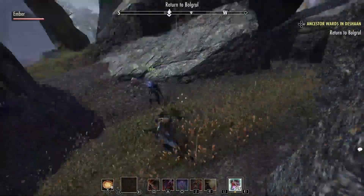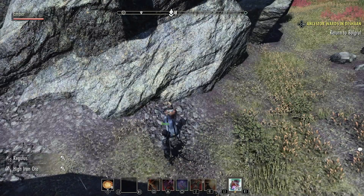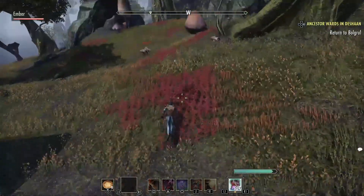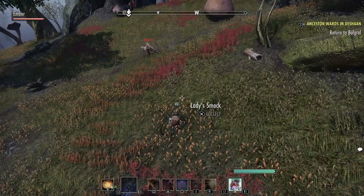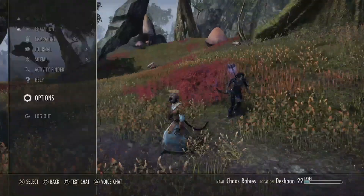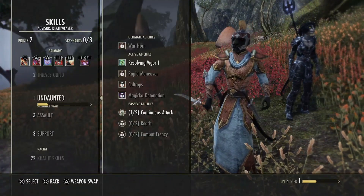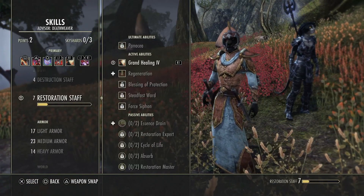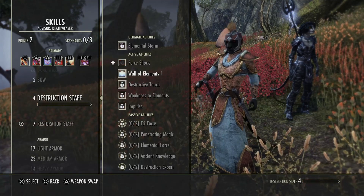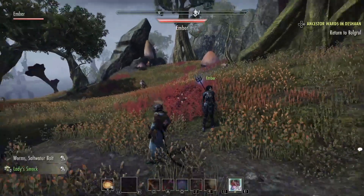I came across a few things I wanted to share with you guys. First things first, as you know at level 15 we did get a back bar. I haven't really done much with the back bar — originally I had an inferno staff on there and then I switched it over to a resto staff. If we take a look at our skills and go to the restoration staff, you can see it's already level seven. The inferno staff is only level four because I didn't really use it that much.